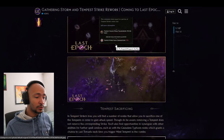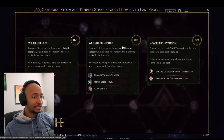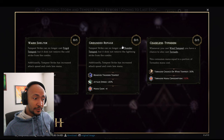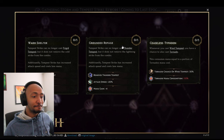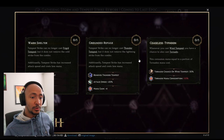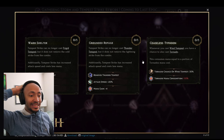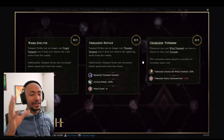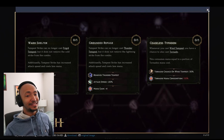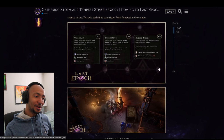With Tempest Sacrificing, Tempest Strike can no longer cast the cold skill but gains increased attack speed and costs less mana — similarly for the lightning version. When you cast Wind Tempest, you have a chance to also cast Tornado, a skill from the Shaman mastery, consuming mana equal to a portion of Tornado's mana cost. Indirect Tornado casting is going to enable some crazy typhoon builds.